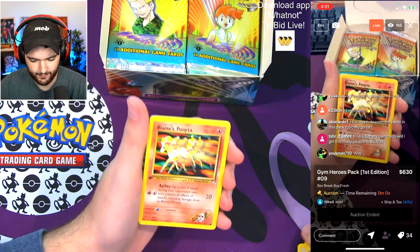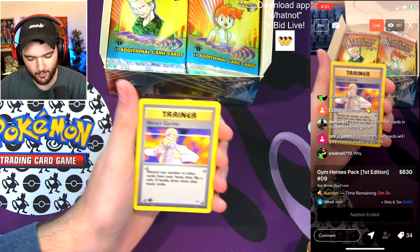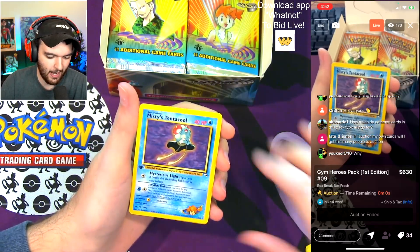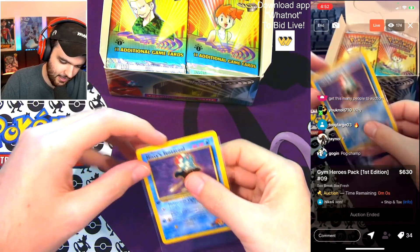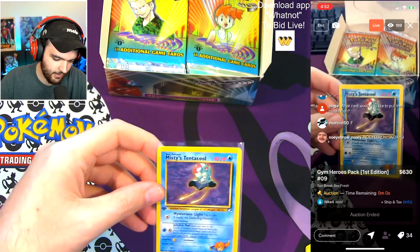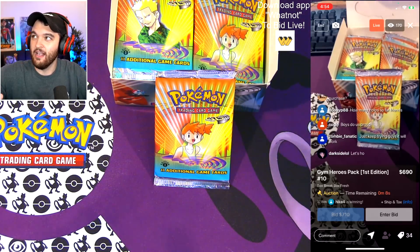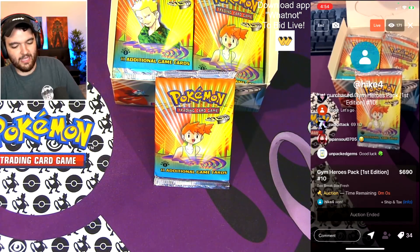Blaine's Ponyta, Blaine's Gamble. Fire vibes — we haven't seen a Moltres yet, can we pull it? We have Misty's Tentacool — very very nice. Misty's Tentacool is your rare, my friend. I like that art a lot. $669 — get that number off my screen, that is not YouTube-friendly! He won it for the funny number!